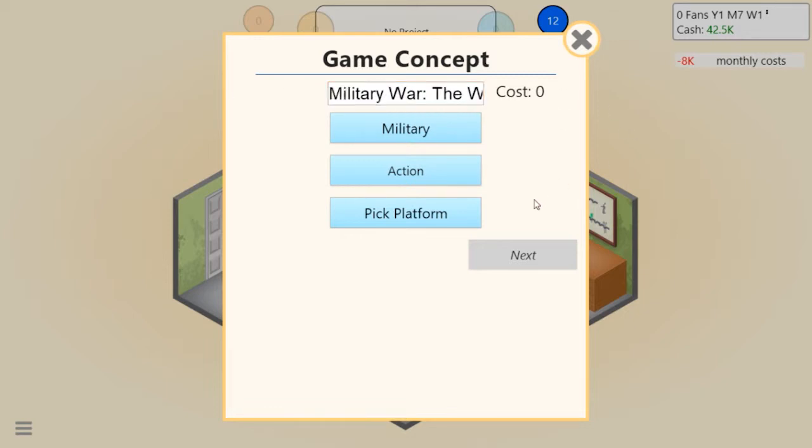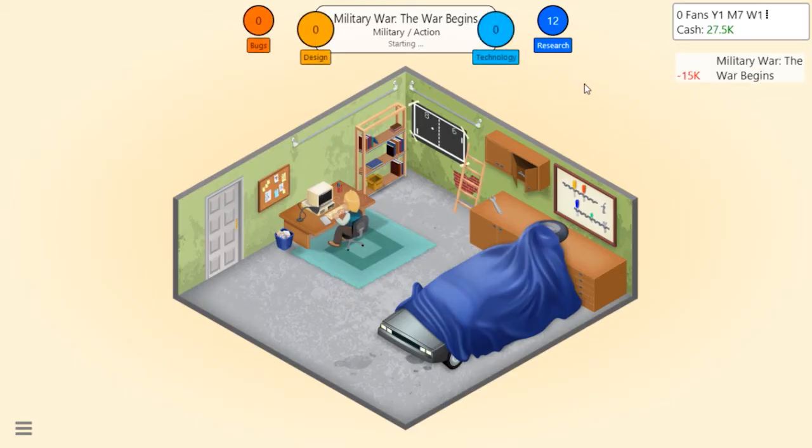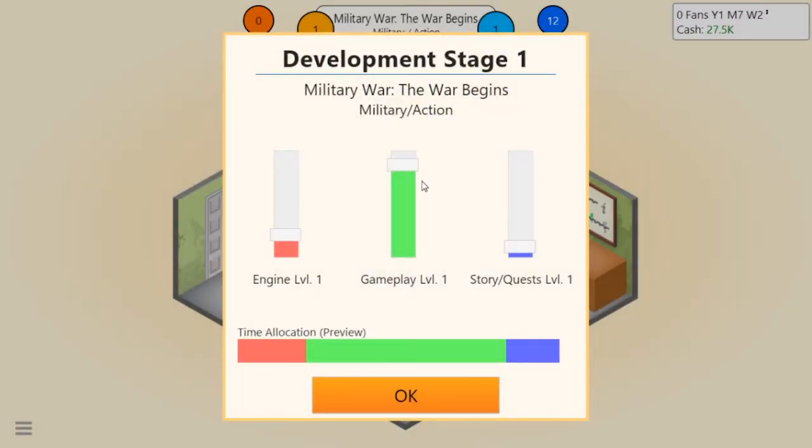Military action on the PC, 2D graphics. Starting new development - stage one. Hmm, what would be important in a military action game? Let's try engine up a tiny bit, gameplay up the most, and story and quests a little bit. That sounds about right.